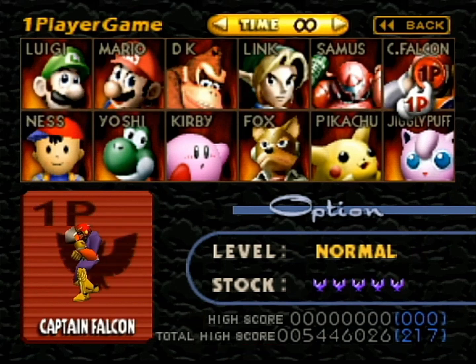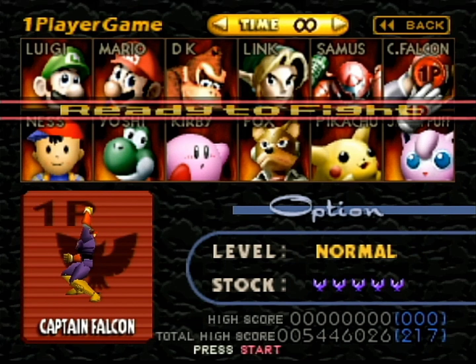Next up is Captain Falcon from F-Zero. His alternate costumes include a darker Captain Falcon, which could be based off of one of the villain characters in F-Zero X, Black Shadow. There's also one directly based off of Captain Falcon's main rival, Blood Falcon, and another — a pink one — a fan favorite based off of another F-Zero racer, Jodie Summer.